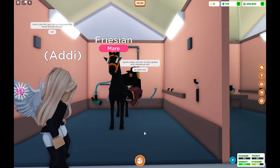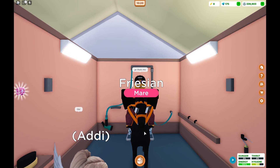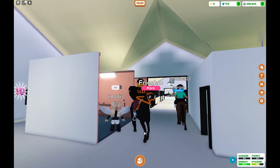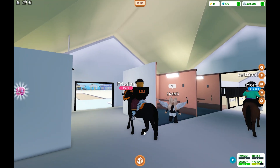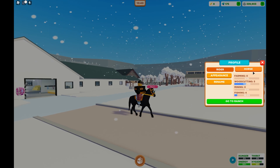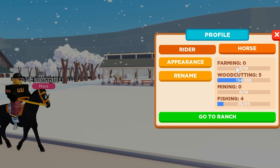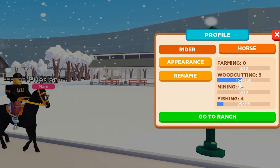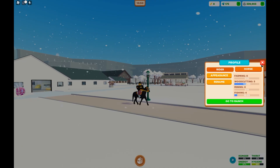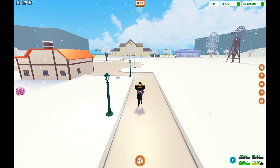We're going to level up our rider stat — follow me this way and I'll explain how it works. Pull up the menu on the right, which is your horse menu, and go to your rider profile. You've got four things: farming, wood cutting, mining, and fishing. You need to level up just one of these to get one spark.